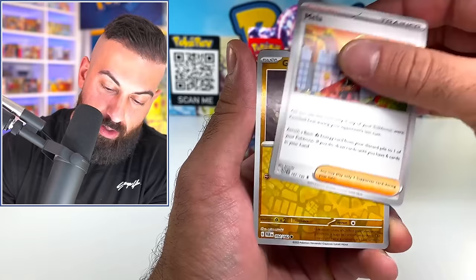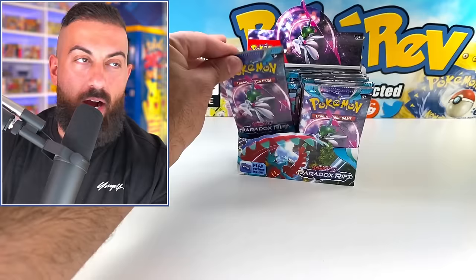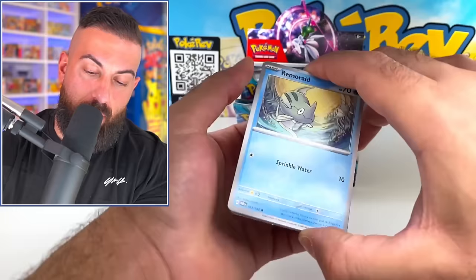Pretty cool. Jirachi reverse. Iron Moth future type - with the red and orange and stuff. We need to start pulling some bigger pulls. Let's see if we get some full arts, some special illustration rares, maybe a gold card. Let's get one soon.